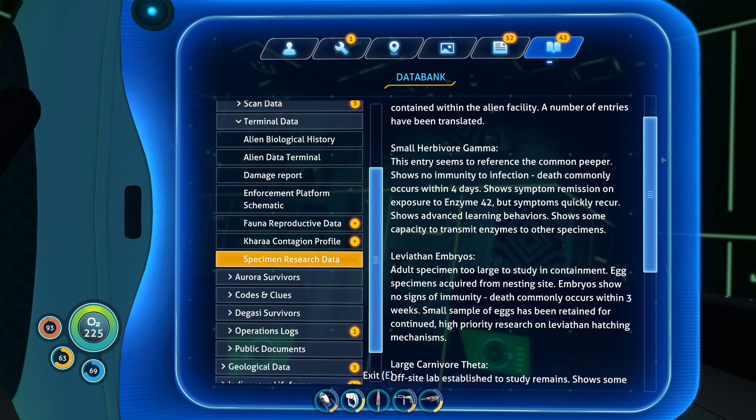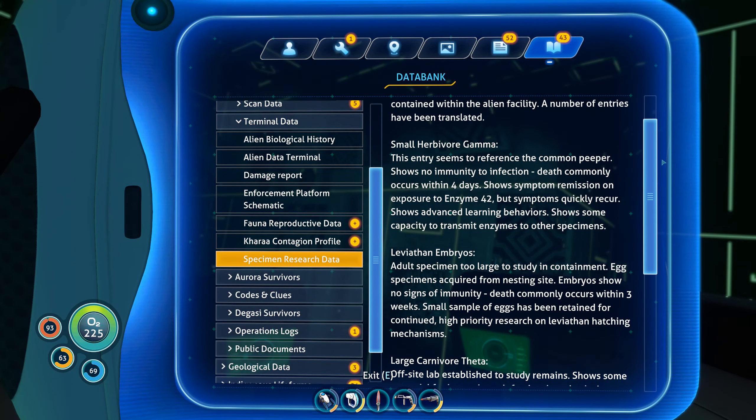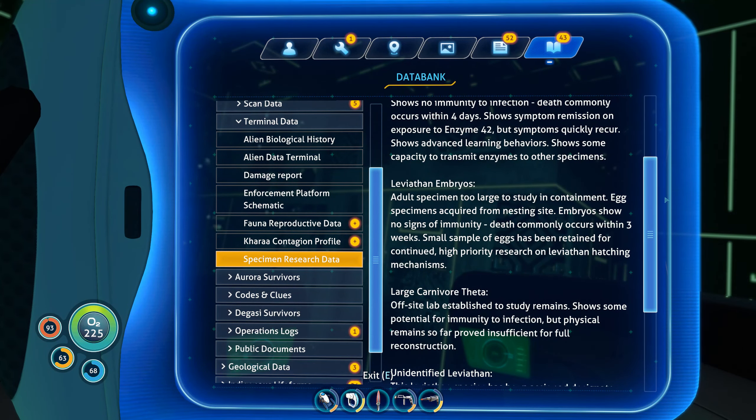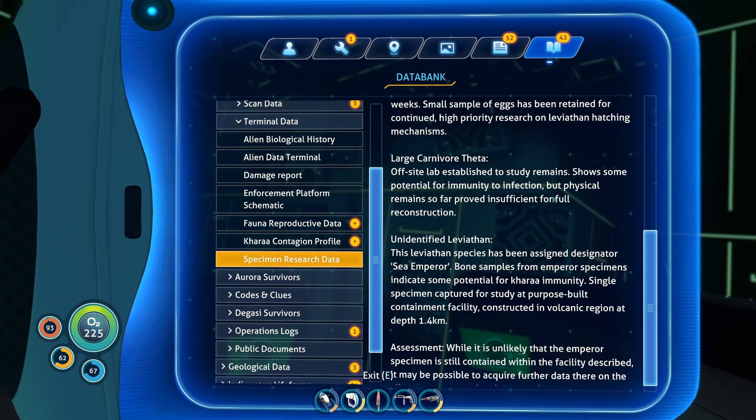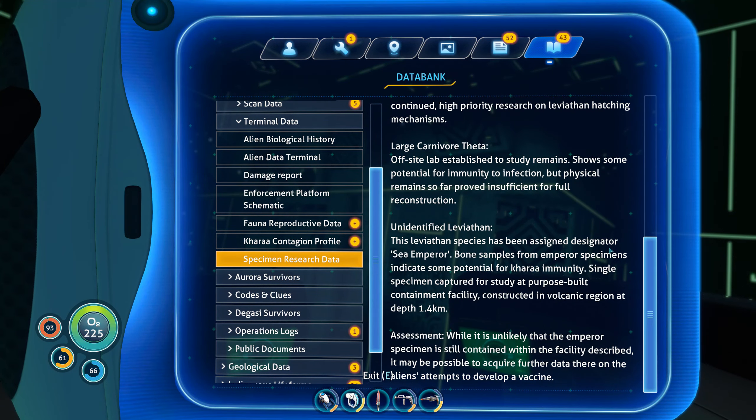Information about all creatures — four days for the symptoms to show. Leviathan embryos — adult specimen too large to study in containment, specimens required from nesting sites, embryos show no signs of immunity that commonly occurs within three weeks. So the bigger the better. Large carnivore theta — off-site lab established to study remains, shows some potential for immunity but physical remains proved insufficient for full reconstruction. Unidentified leviathan — this species has been designated 'Sea Emperor.' Bone samples indicate some potential for Kharaa immunity. Single specimen captured for study at a purpose-built containment facility constructed in the volcanic region at depth 1.4 kilometers.